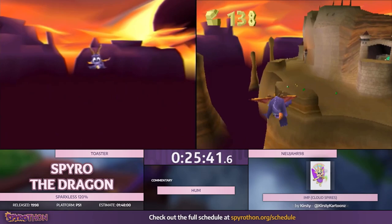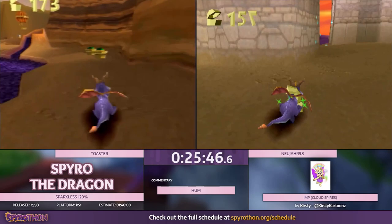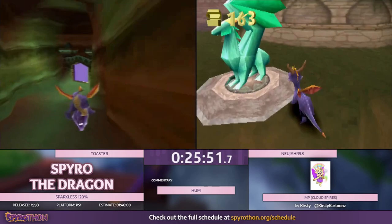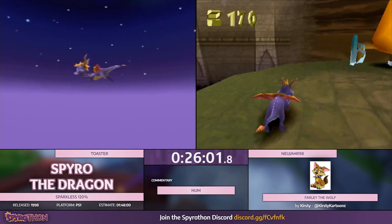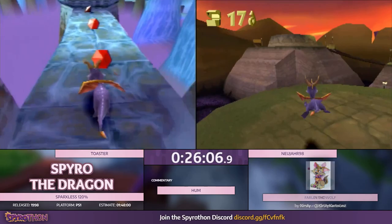So, the first two worlds aren't too scary when you first start running this category, except for Toasty. Ice Cavern is actually a little tough too. But there's a lot more chances for tiny mistakes that end up causing a death in the next worlds leading forward. We could see some shakeups, or we could see some really pro play — I could totally expect that too.